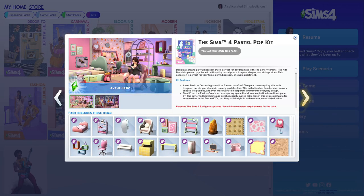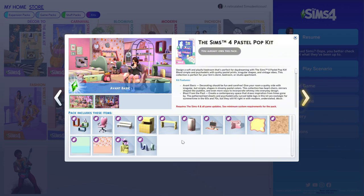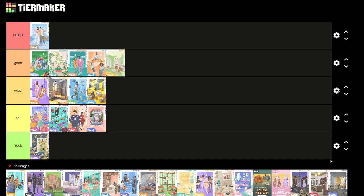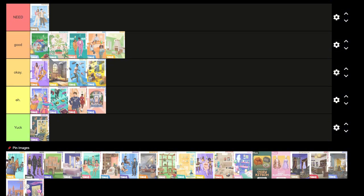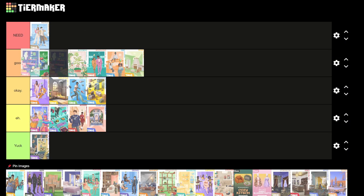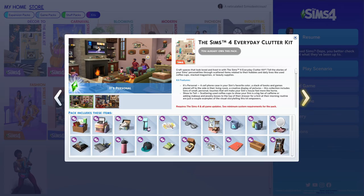Next is the Pastel Pop Kit, which I probably use more than most kits we've named so far except for Blooming Rooms. It's really fun for decorating a child's or teen bedroom. I always use this chair, I love the carpet, the cork board, and the wallpaper is so good. I'd put it at the top of good — I'd miss the wallpaper but that's about it.